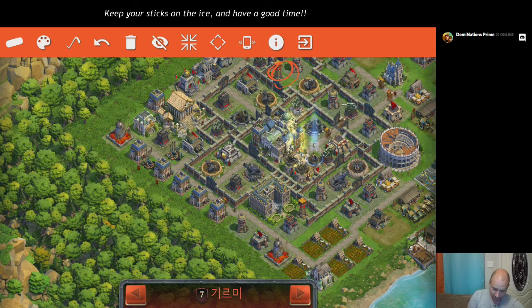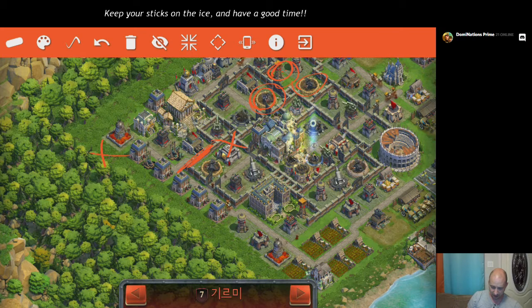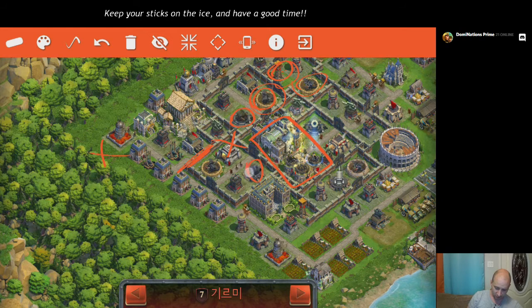We're gonna be dropping some planes in to take out the air defense. There are two air defense, and there's another one right up here, so we're hoping we can actually plane both of those. The sniper towers are what we want to take out as well. The reason I picked this rally point is I want to go through that wall there. My drop point up here should allow me to take out the town center, fort, these two mortars, and this big fat bunker.